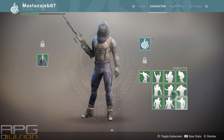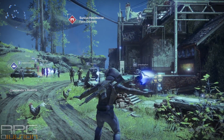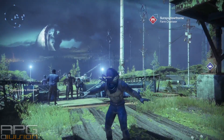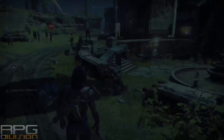I've equipped a different type of emote, and to use that custom emote you need to press left on the directional pad. That will make your character use the custom one that you equipped. You only have one slot for these custom ones; others are predetermined, so unfortunately we cannot switch those.